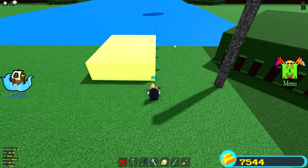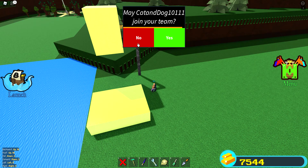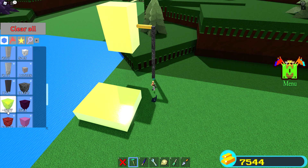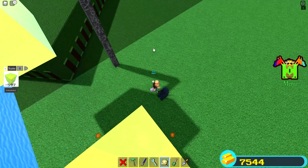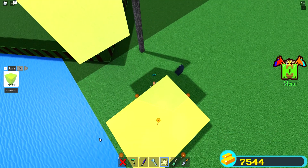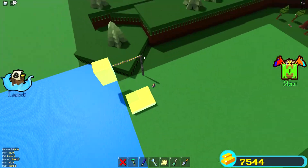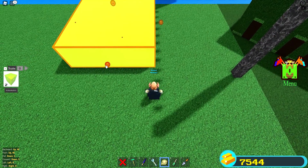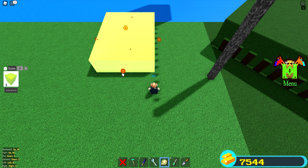Then if we bring our 600 gold back, we have more than 600 gold. But look — it says negative. Of course we can't scale it even if we try to scale the entire thing down, nothing would happen. So let's put it back and get our full amount. Let's try that again.